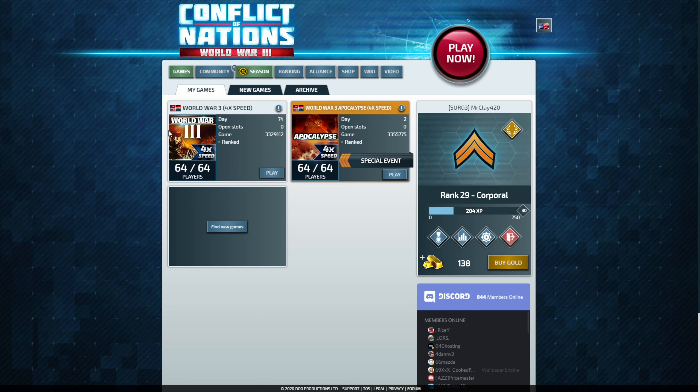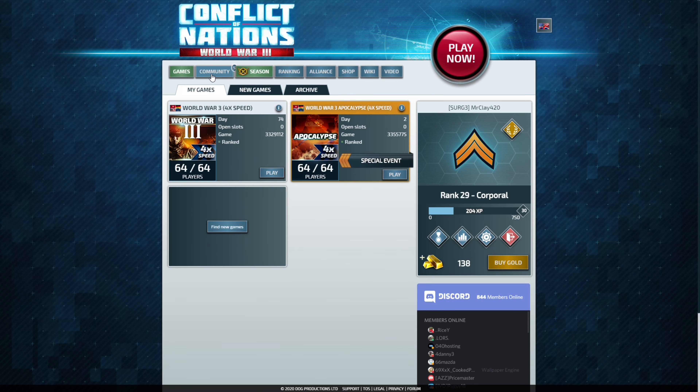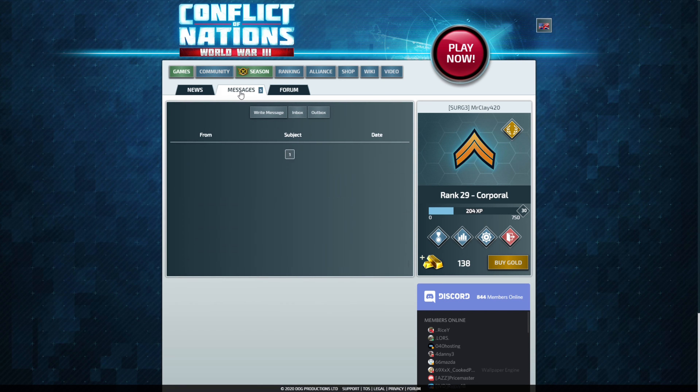Welcome back to another video. Today I'll be learning how to manage spies and spot unfaithful teammates in Conflict of Nations. It's been a while — I uploaded a video a few days ago but I'm back and I've got a bunch of videos coming out later this week.